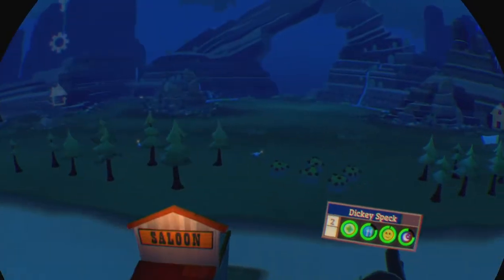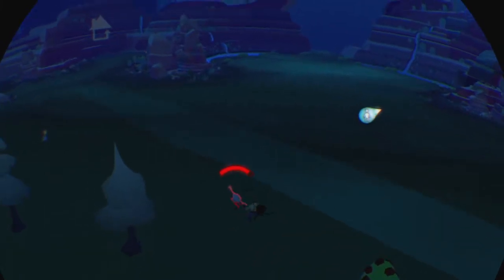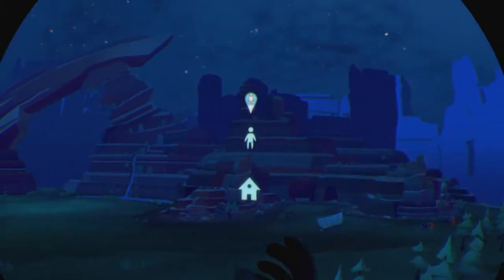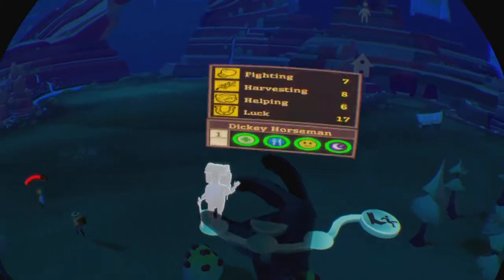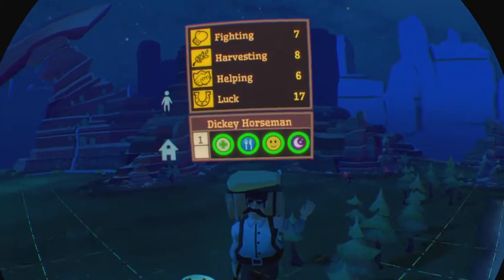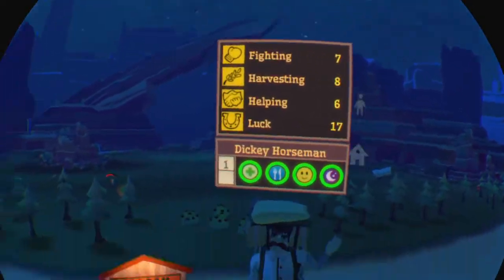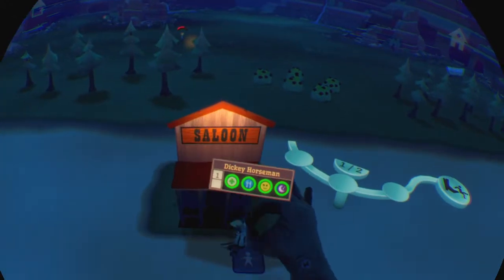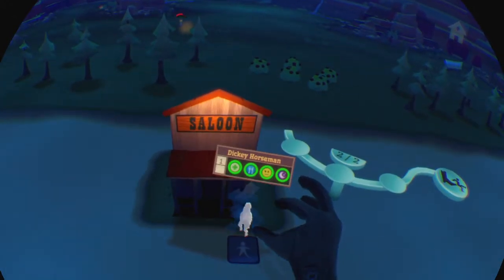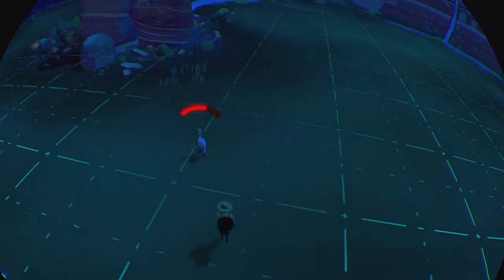Look — there are some dinosaurs over there. I think these are herbivores; you could just attack them. Dicky Horseman — you look like someone who would work at a bar or something. You're good at luck; I guess you could just go in the saloon. When you have the resources, create your lumber yard.